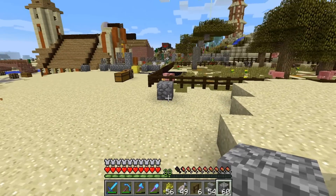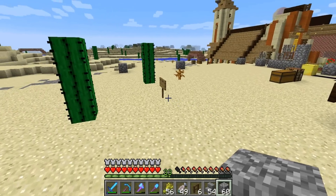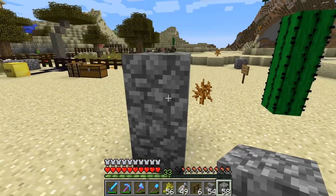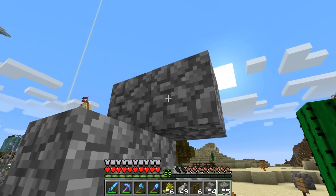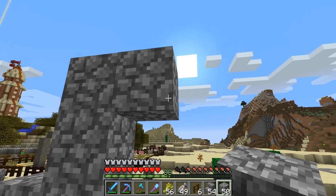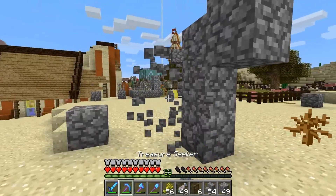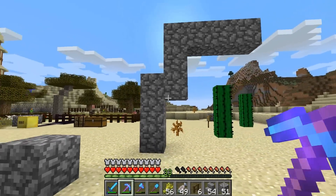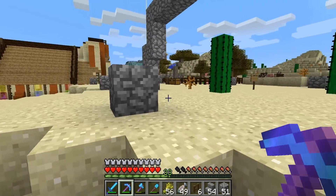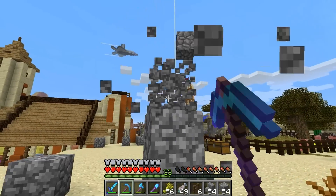We're going to make it out of primarily wood and podzol for the ground. And we're going to make stalls that sort of come up in a shape like this — it's going to come up like that and then out, with a big overhang, and the animals will be down here tied to fences with leads. So that's sort of what I'm going to aim for here, and let's go ahead and get building on that right now.